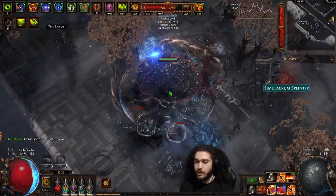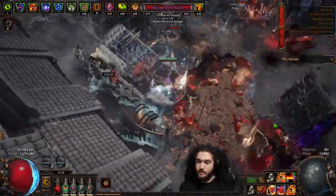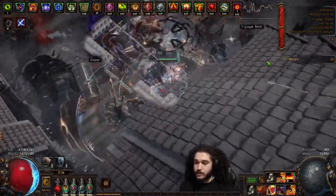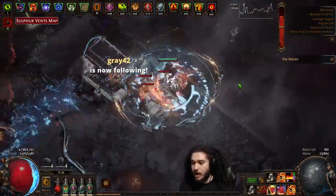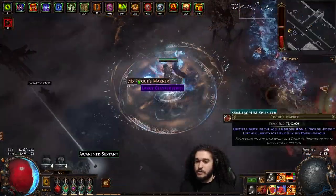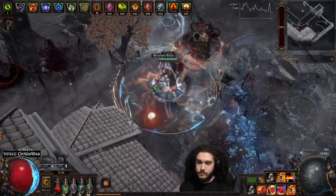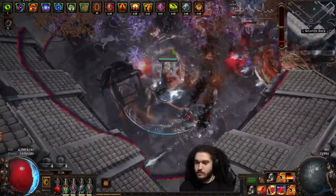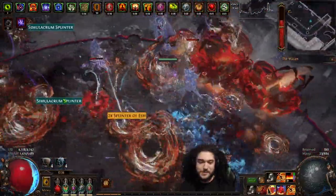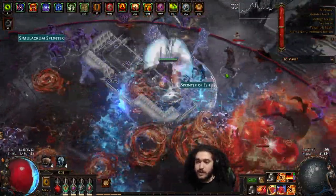Now unlike some other variants, RF Inquisitor will never hit the clear of literally booming 14 screens at the same time. You can see there are a lot of lingering mobs here because of Beyond and Delirium that I've added. But I am extremely tanky on this build. Not only do you have decent clear but you're still able to boss and clear your maps. A nice thing about this variant is you are finally able to properly clear Blighted maps because of explosion — explosion massively increases your clear.